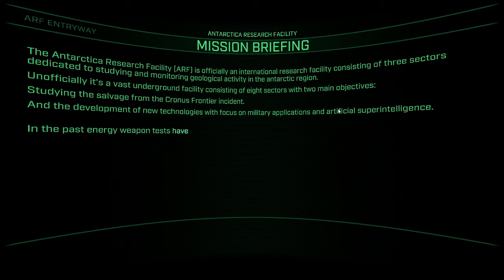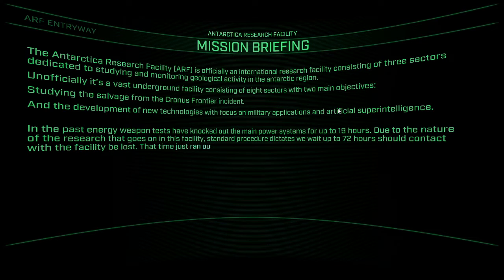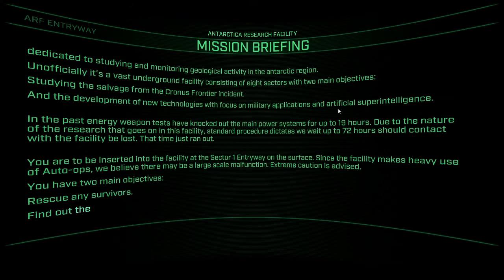Good God, this briefing is slow. In the past, energy weapon tests have knocked out the main power systems for up to 90 hours. Due to the nature of the research that goes on in this facility, standard procedure dictates we wait up to 72 hours should contact be lost. That time just ran out. You'll be inserted into the facility at the Sector 1 entryway. Since the facility makes heavy use of auto-ops, we believe there may be a large-scale malfunction. Extreme caution is advised. You have two main objectives: rescue any survivors, find out the root of the problem, and neutralize it.